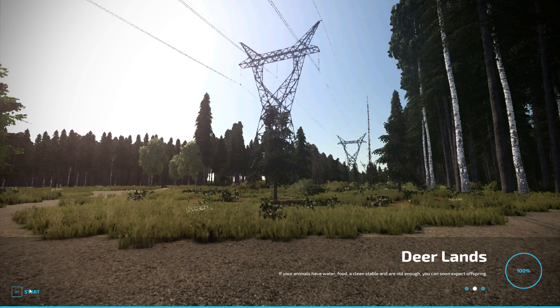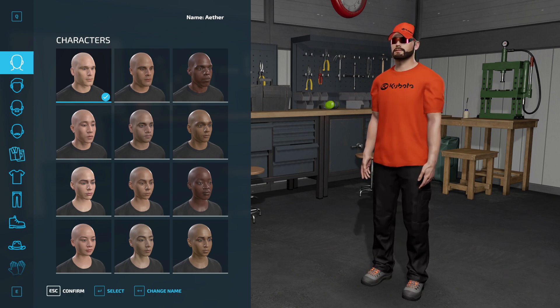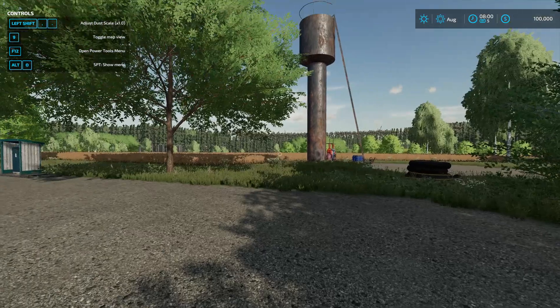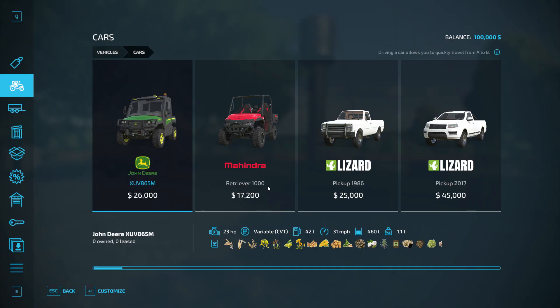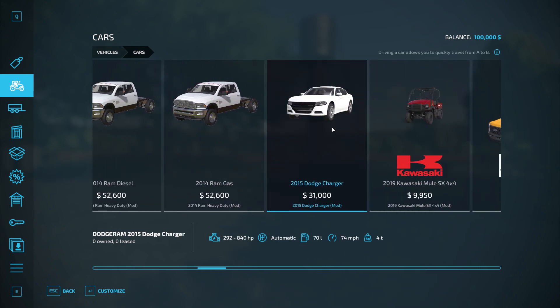Today we're gonna be checking out a map called Deer Lands. I actually found this right before I started recording and it looked very interesting, so I figured I'd give it a check out. We're gonna do this in style — we're gonna get our handy-dandy Dodge Charger.